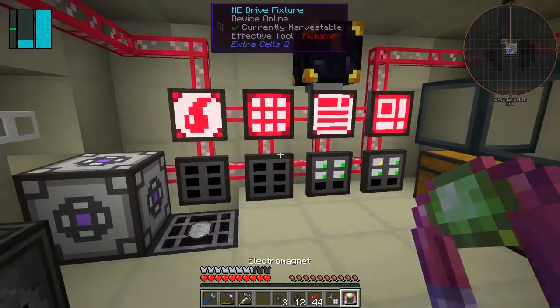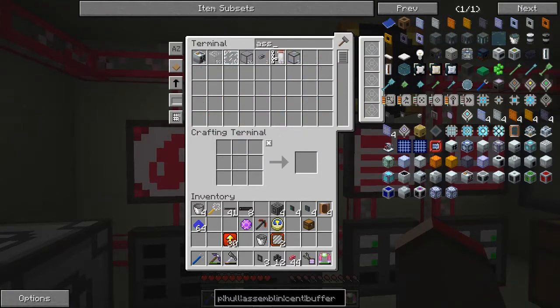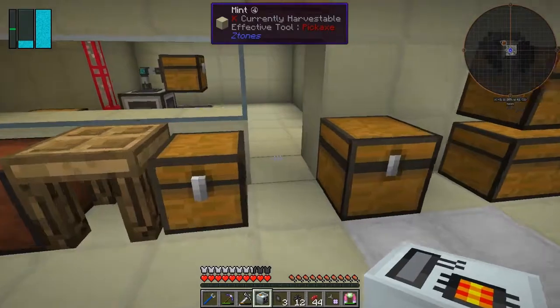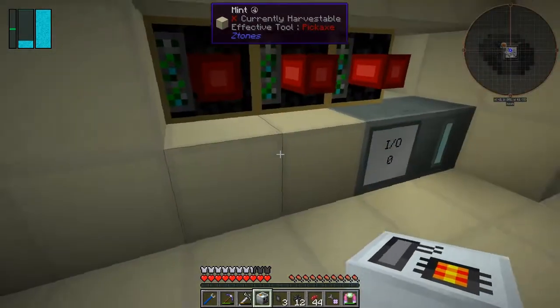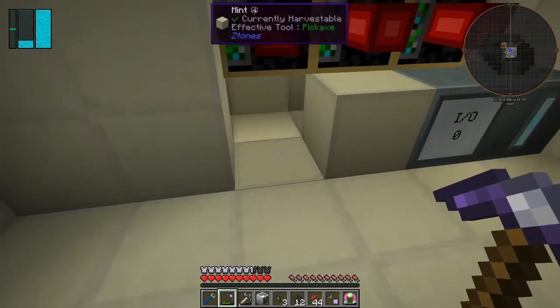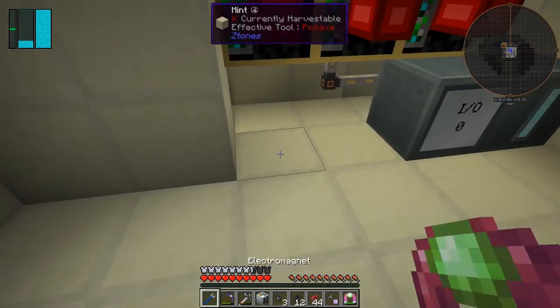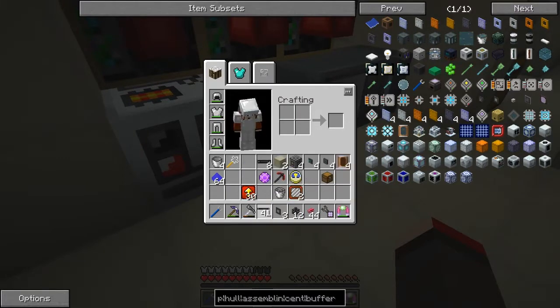So now we have our assembly machine. It's got a buffer and it uses EU because it's from Tech Reborn. Let's put this down somewhere — I'll put it down here. We need a cable, but it doesn't want to connect. Let me see if copper cable or insulated copper cable works.